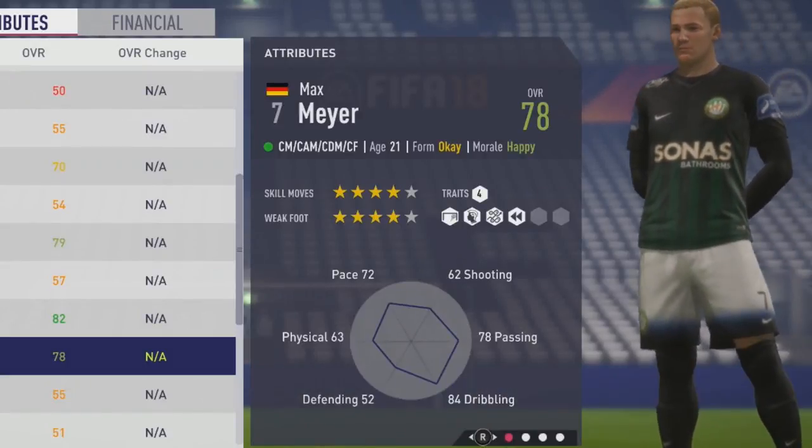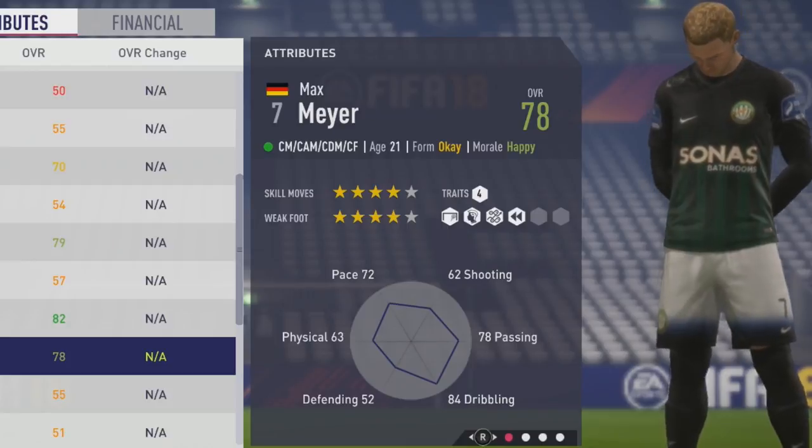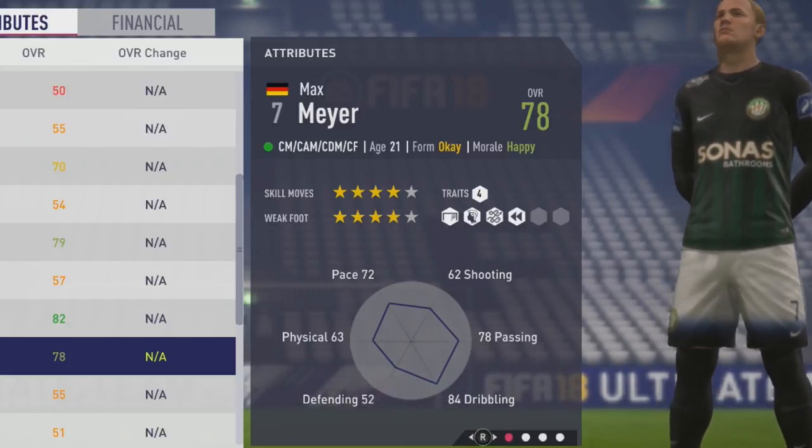Welcome, Chalupa Lovers, to this player growth test route to look at Max Meyer, the 21-year-old center mid who starts at a 78 overall. So 4-star skills and 4-star weak foot.